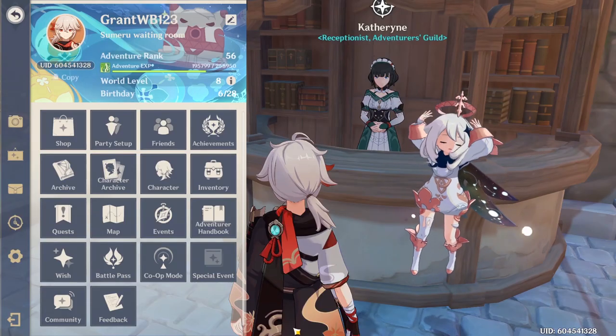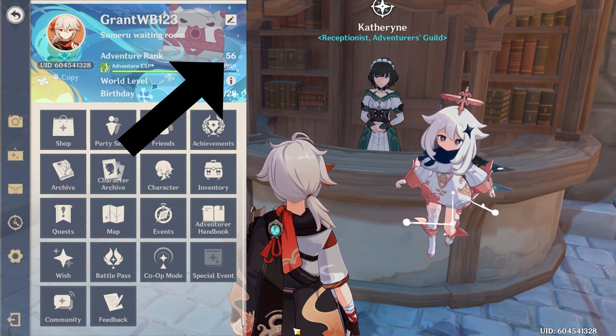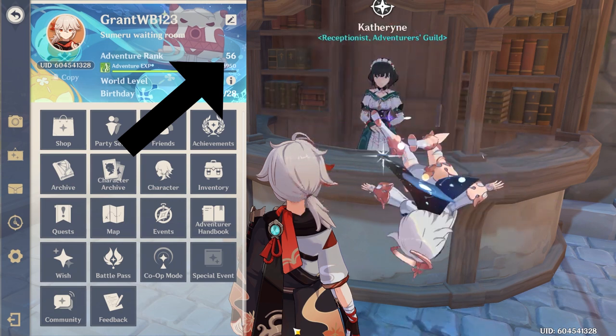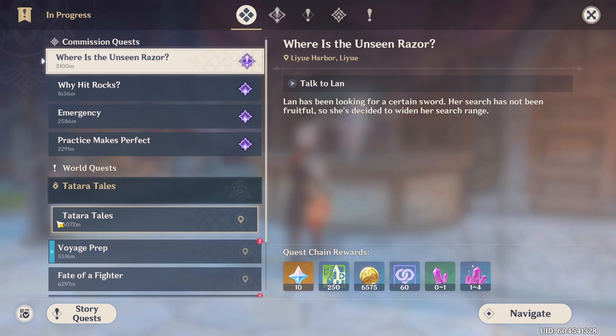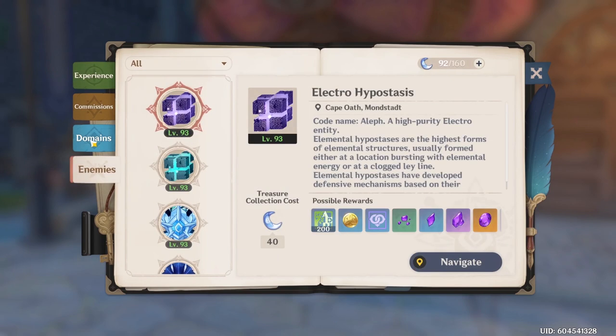Let's talk about what beginners should do to progress and what goals you should work towards. Adventure Rank is the main level of your account and will be the ultimate factor in what you can and cannot access. Your Adventure Rank starts at 1 and can go up to 60. The main method to rank up is to complete quests — the quest menu is your friend, and quests higher up on your list tend to be more important to the story and give greater rewards. Throughout your gameplay you will complete missions in your Adventurer's Handbook, which is also a helpful tool for locating different enemies and domains on your map.